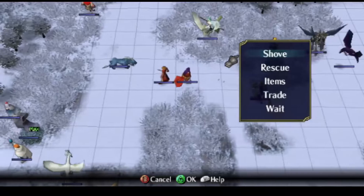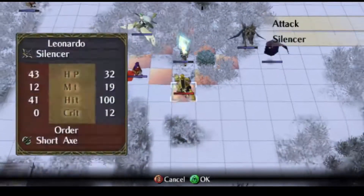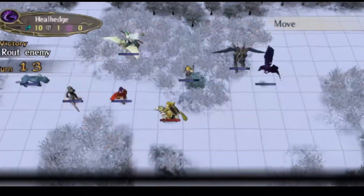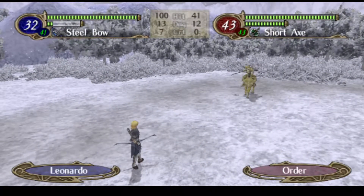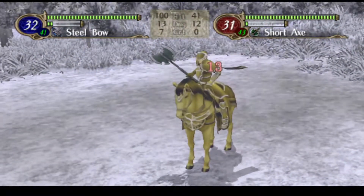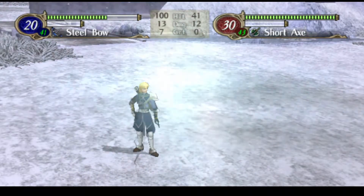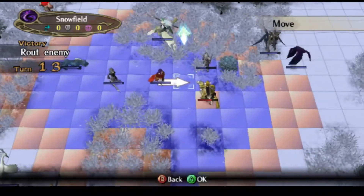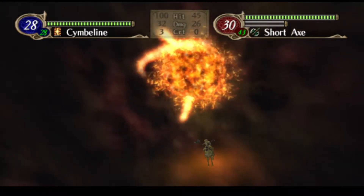I'm going to do something silly. Let's see how many Sanaki needs — 32, she doesn't need too much. That should be another level for Leonardo. Hey, magic — cool. I think she'll be our candidate for our robe. We do have a few of them laying around in the convoy.